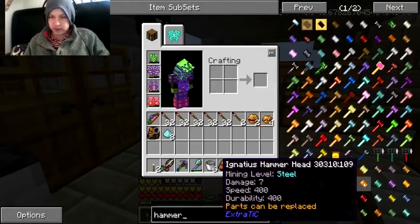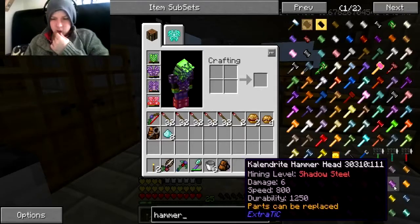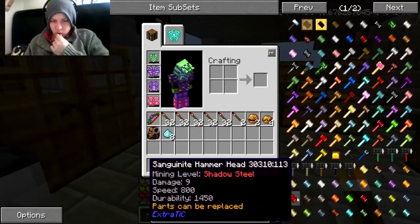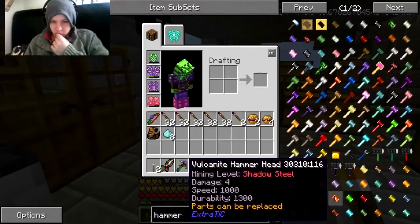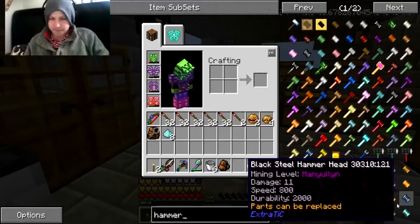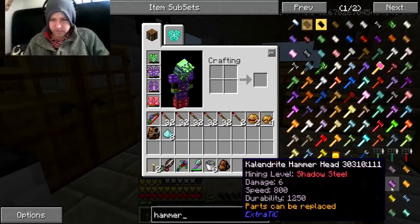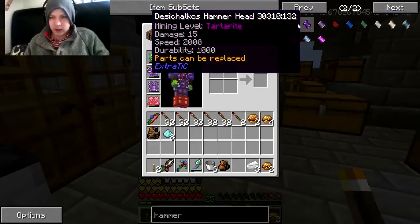That only gives us steel and that's really bad speed - that's the one we can create quite easily. Should we go for... mithril? I can't find it. You combine it with something and you make it - it's something like... do I have an ingot? Is that combined with something else? What is it? My brain.